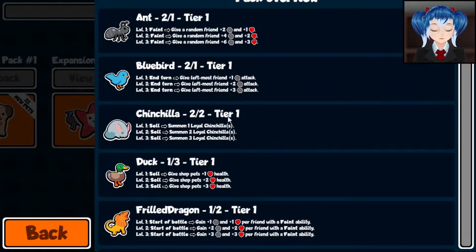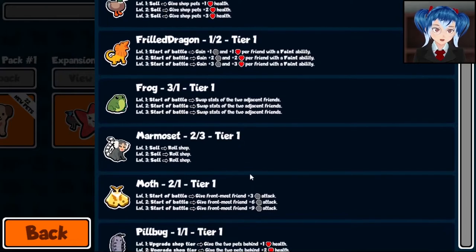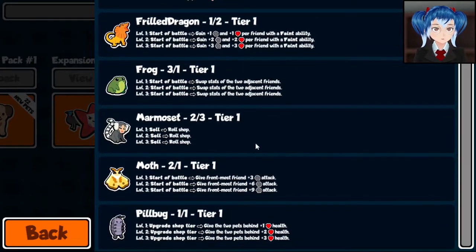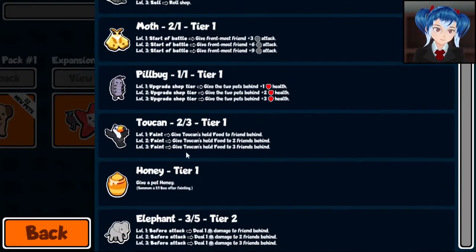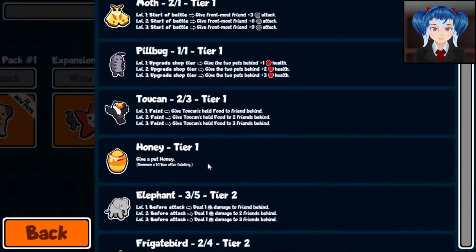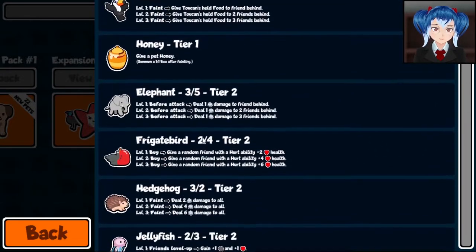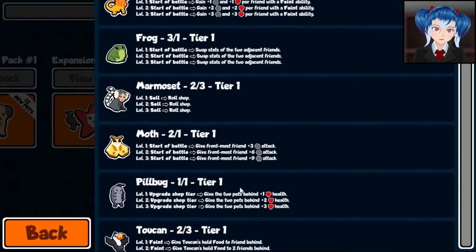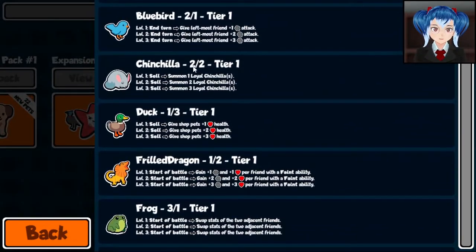So we have ant, bluebird, chinchilla, duck, frilled dragon. I'm trying to gauge how useful the frilled dragon would be here. We have moth and toucan — there are two faint animals there. We only have one tier one food being honey. Toucan honey is a potential thing to look at here, maybe with a frilled dragon there as well.